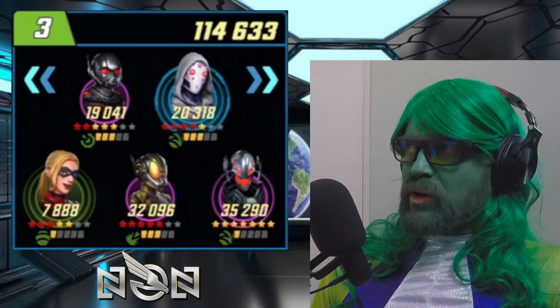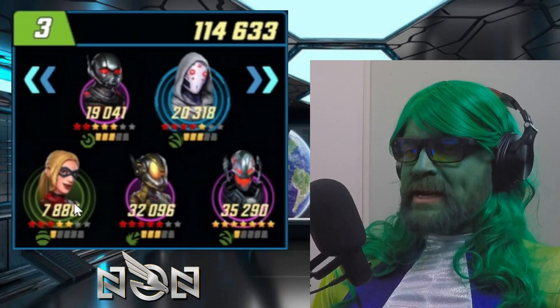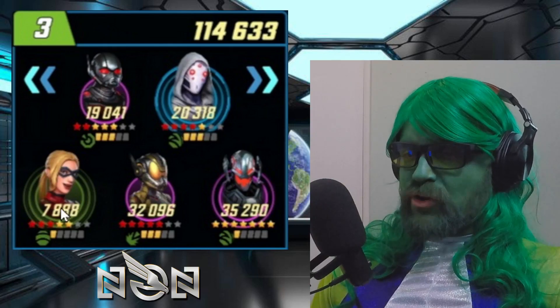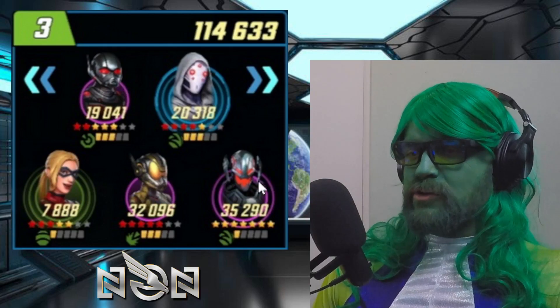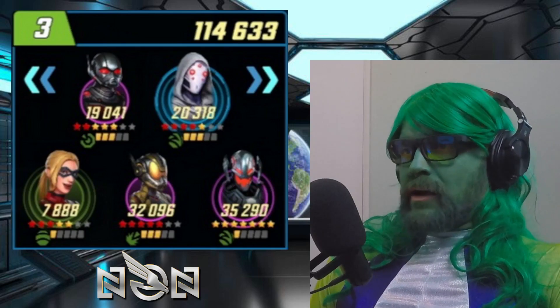I think you've got to get some of these power levels built up before this matters, otherwise it's just a junk filler team. I think at least these two on the end could be used better. If you go with a straight Pym Tech team, your placement is going to be dad and daughter to the outside — so that's Stature, then Wasp, then Yellowjacket, then Ghost, and then Ant-Man to the other outside.